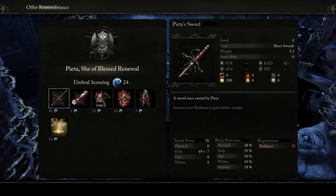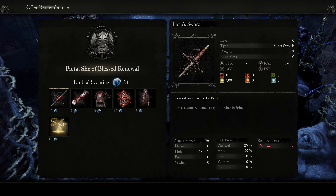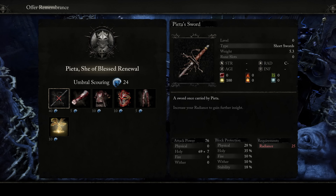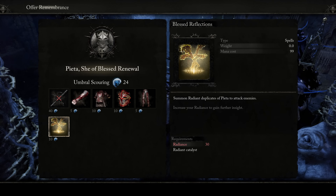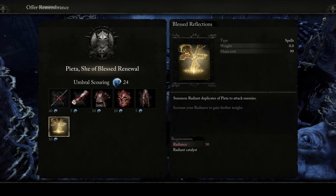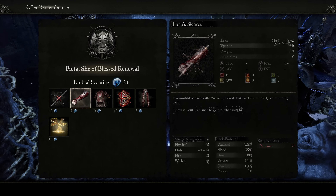Going to Umbral — let's go talk to him and hand over the Bowl of Revelations we just picked up. This will now allow us to offer a remembrance and buy boss gear. Since we're doing a radiance build, I could save up for the Pieta Sword — I've heard really good things about it. It has 100 smite damage baked in plus holy, so it would probably be solid. I also kind of want this other item, but that costs 30 radiance and I'm nowhere remotely close.